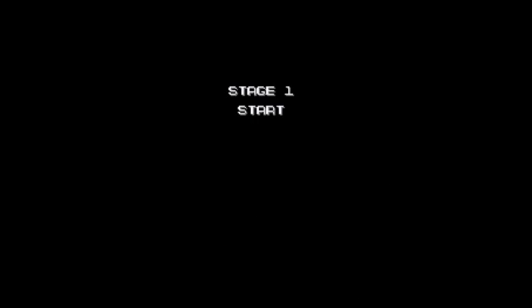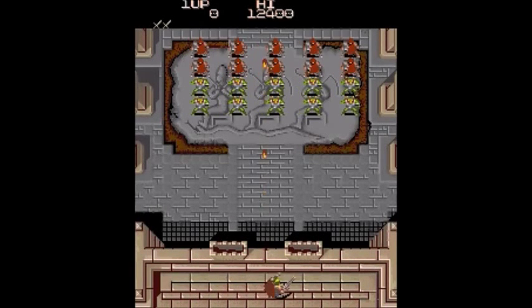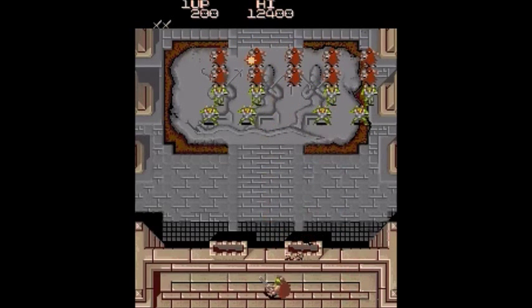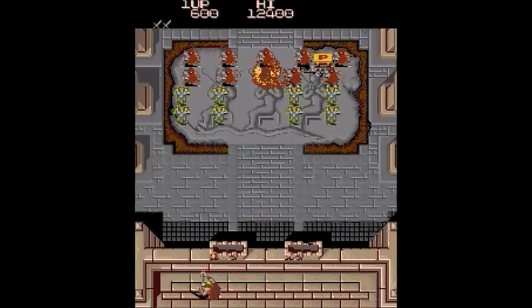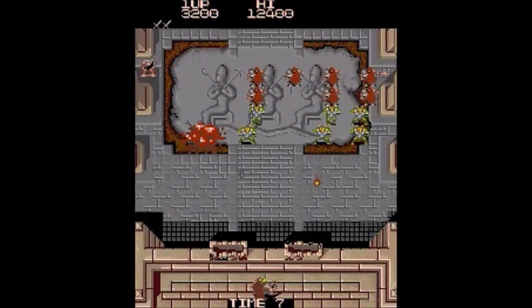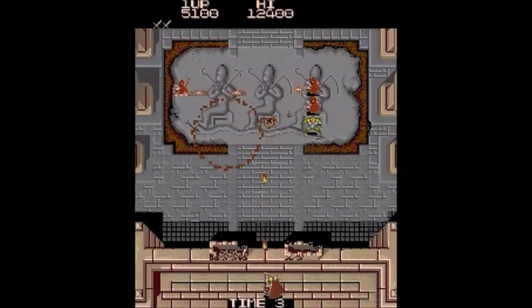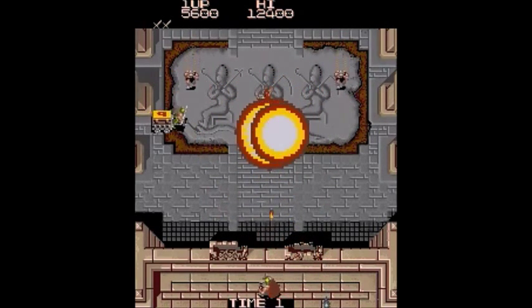We'll go ahead and get started. You have your basic formation of enemies to shoot down, like in Space Invaders, but other enemies will also come and run towards your castle and start climbing the walls. There's one of the power-ups — it's very helpful, a bomb that has widespread range.